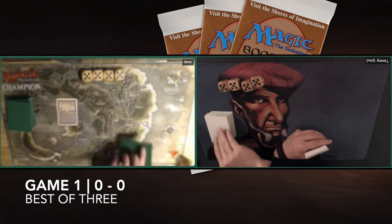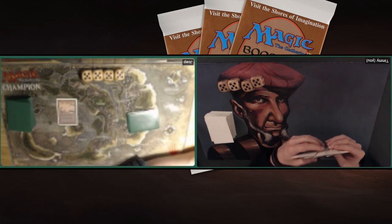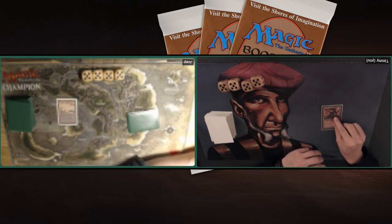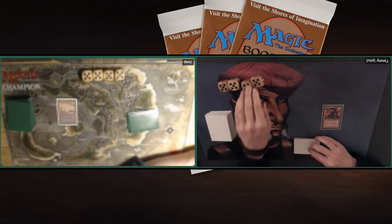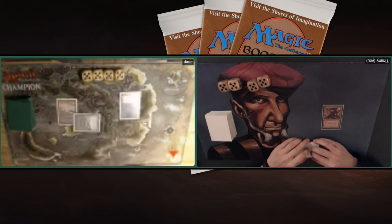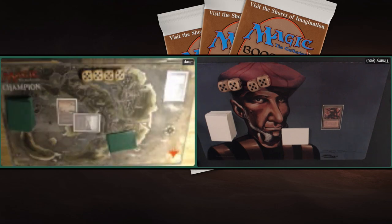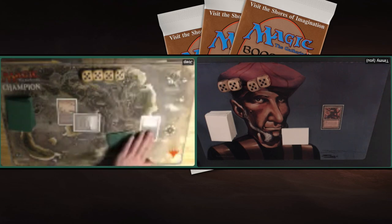Game number one. My opponent Joop is on the play, starting with a Swamp and passing. I'm playing Black Zombies and my opponent is playing Flying Elementals - Mono Red with Flying Carpets. There's a Mishra's Factory and a pass. Maybe next turn I can put a little pressure on Joop. Is that an Evil Presence? Kind of hard to see, there's some glare on the card. Yeah, that's an Evil Presence - he's turning my Factory into a Swamp.